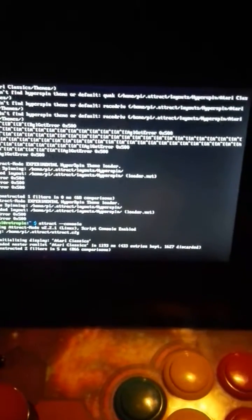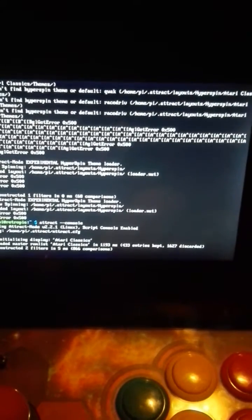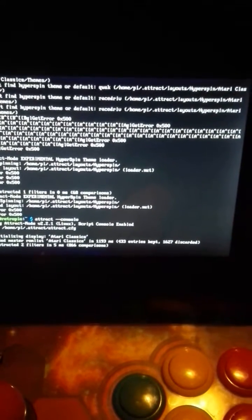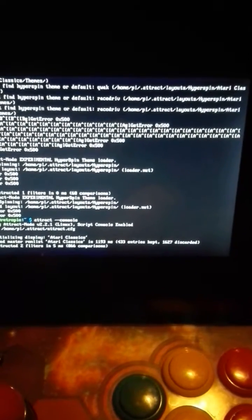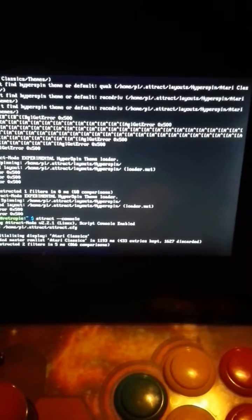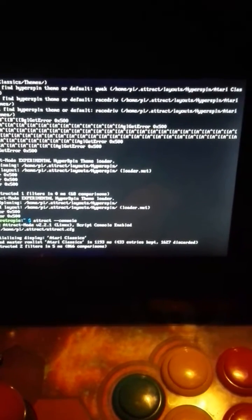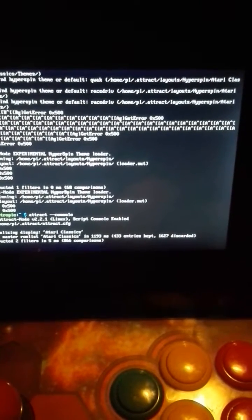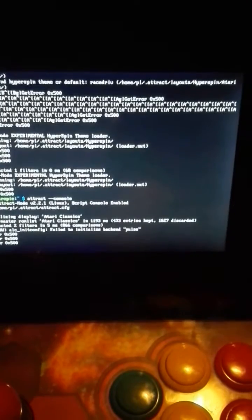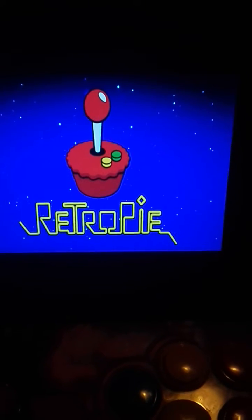It takes a bit longer to load Attract now, because I guess it's loading all of the themes. You can have different themes per system for games that don't have a theme for the game itself. So you can have a default theme per system, and this theme can be different from the main menu theme.